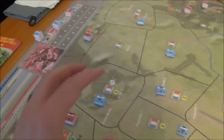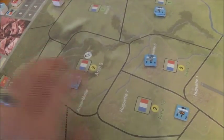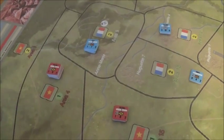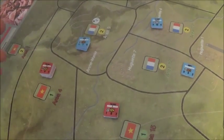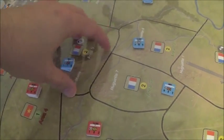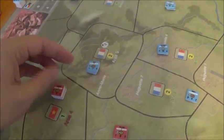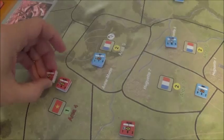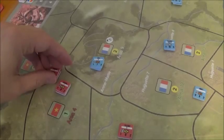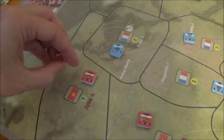It's an area impulse game — you activate an area and the chits in that area get to do things, just as in Storm Over Stalingrad. They have to do things together. It's not like some area block games where you activate an area and units can do different things independently. These have to move or fire as a group. You don't have to use all of them, but if this group fired, they would all go together. So you're activating a group of chits in an area.